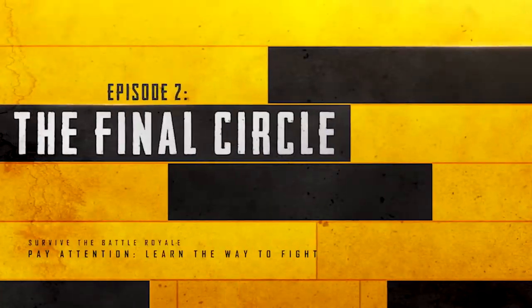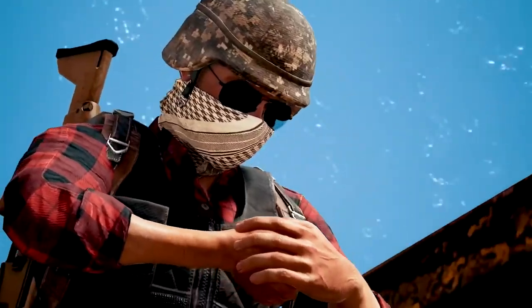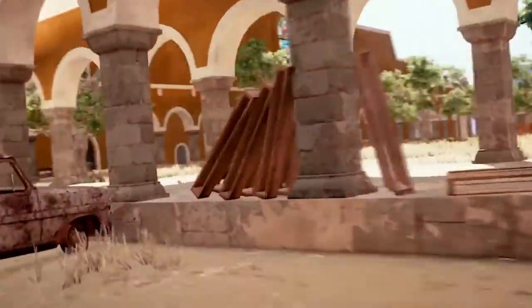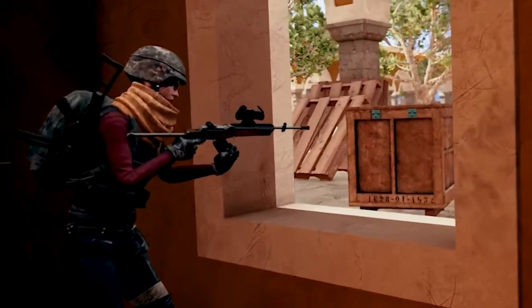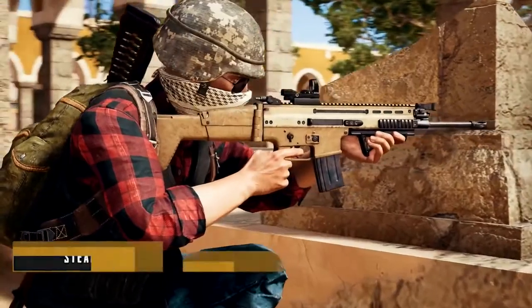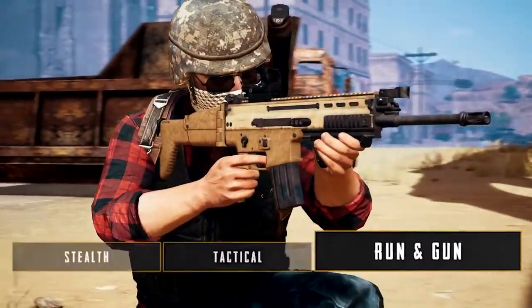Let's examine the final circle. We made it — only six of us left. This is where things get turned up a notch. Let's survey the field. We've got two guys hunkered down to our left, a third we can see sniping from the church, and a fourth in the first story window. However, the last player is unaccounted for. How should we play this? We could be stealthy, we could be tactical, or we could run and gun.